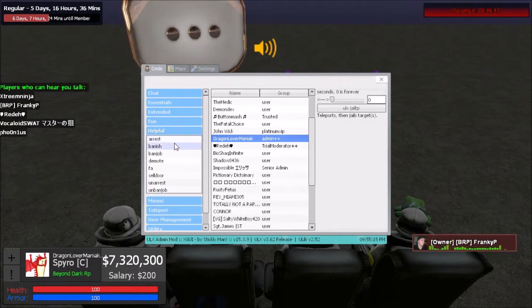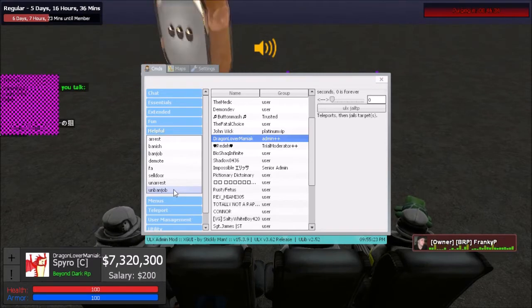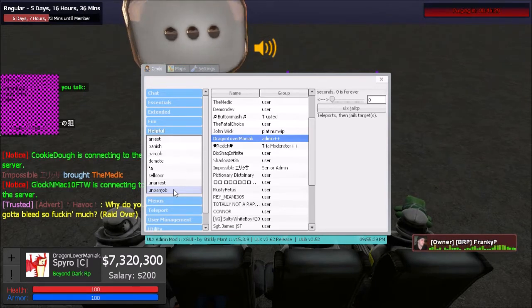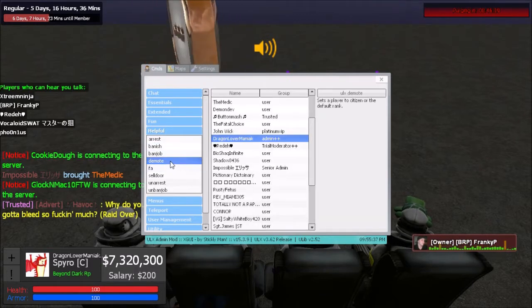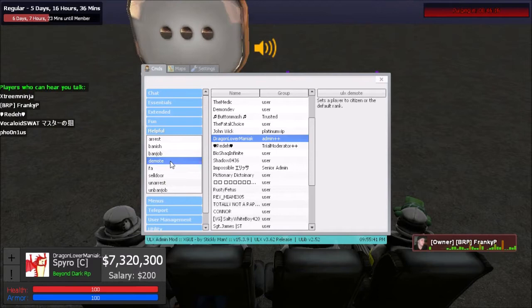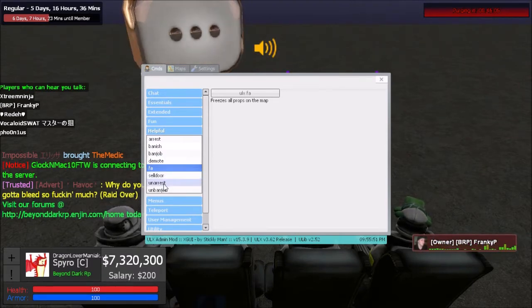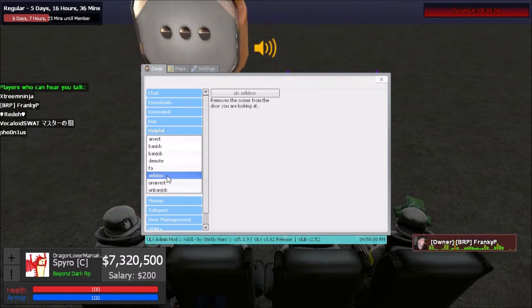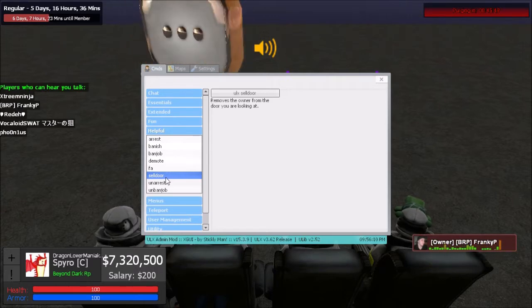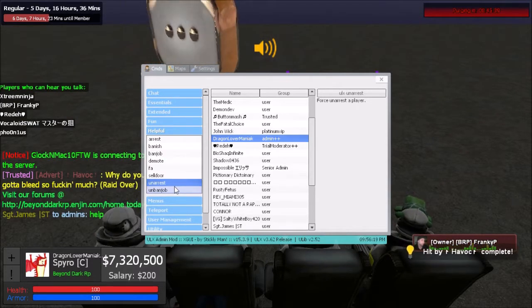You shouldn't use the RP arrest as a means to punish, but if someone was supposed to be arrested during an RP situation you may use it. Banish sends the person back to spawn. Demote lets you remove someone from their job if they're abusing it — make sure it actually calls for it. UXFA freezes all props — same as freeze props, just different wording. Sell door lets you sell a door someone owns by looking at it and clicking the command.